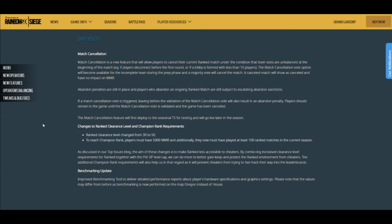Changes to rank clearance and level champion requirements — basically this is to stop cheaters. The rank clearance level changed from 30 to 50, so now you won't be able to play ranked as soon as you start out. To reach champion rank, players must now have 5,000 MMR and must additionally have played 100 ranked matches before becoming champion. Again, this is to stop cheaters — you don't want to have to play 100 matches just to cheat at the top level.